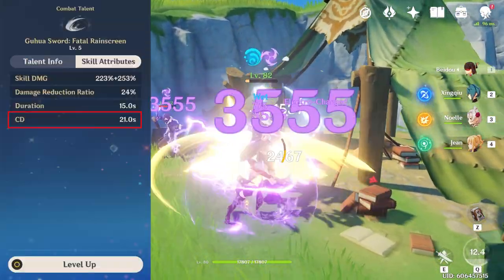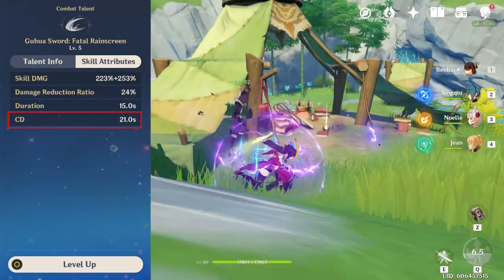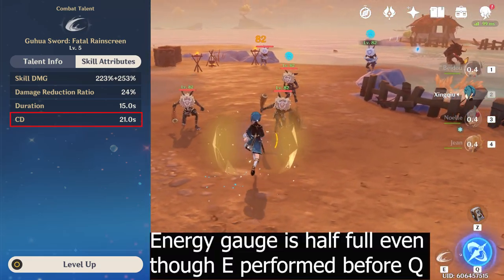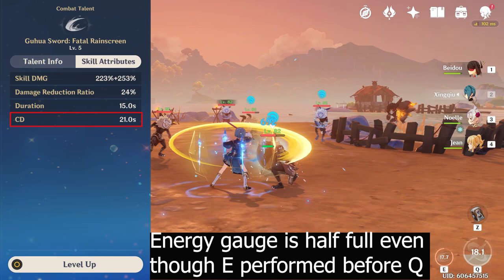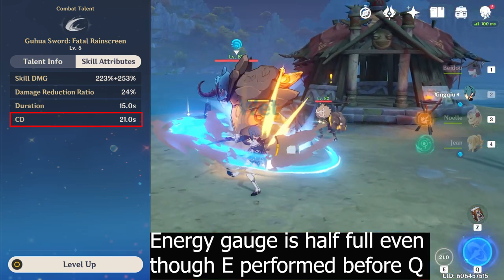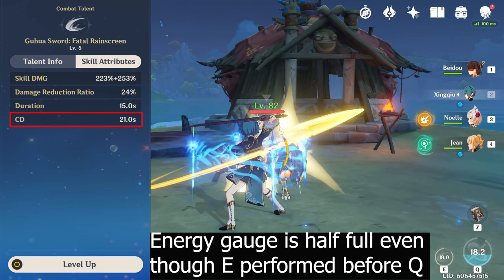The problem with Xingqiu's E skill is the extremely long cooldown of 21 seconds. While this is not the longest in the game, it is on the high side, and his elemental burst has a high energy cost. This makes weapon and artifact optimization critical for getting the most utility out of Xingqiu. One of the best methods for mitigating the downtime on his burst is to perform his skill immediately before performing his burst when it is available. In this way, you're charging his burst while it is still active due to the delay between when his skill is cast and when the energy particles are collected.